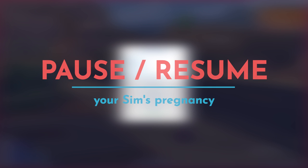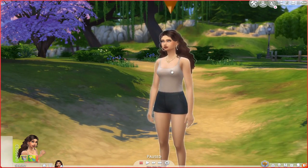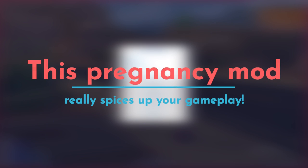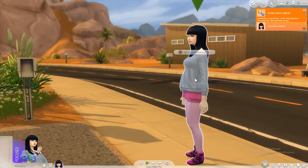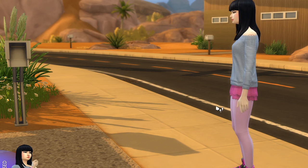You can also pause the pregnancy and then resume it whenever you feel like it — maybe your Sim isn't rich enough yet and you want to work more until you hit a specific amount of money, then resume. You can basically mess around with these options to make your gameplay much more interesting. We're gonna resume it, and as this pregnancy started, we can also very easily end it — no tummy, no baby.